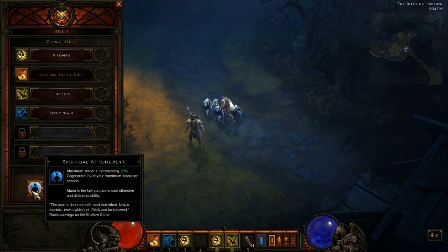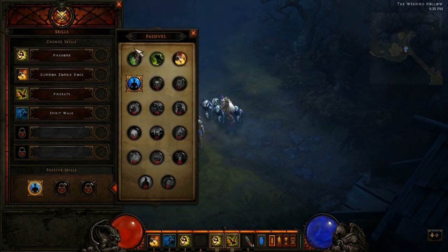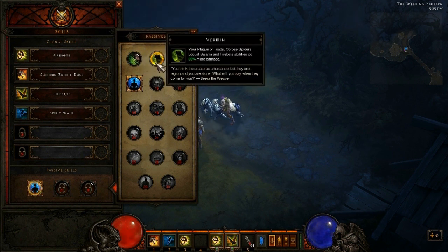Let's jump straight into the passive skills guide. The first passive for Witch Doctors is called Jungle Fortitude — reduces all damage taken by you and your pets by 20%. Basically if you want to take 20% less damage for you and your pets, that's a pretty good defensive one to start off with. But personally, I'm all about the damage, so that's not one that I would use.